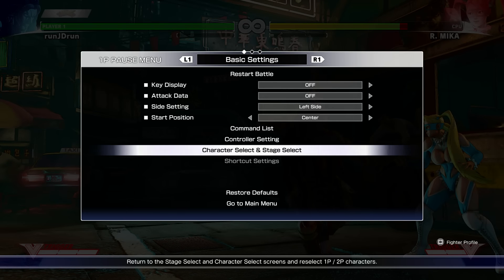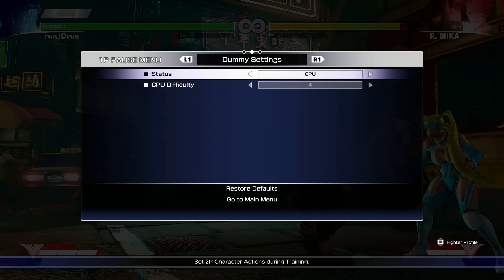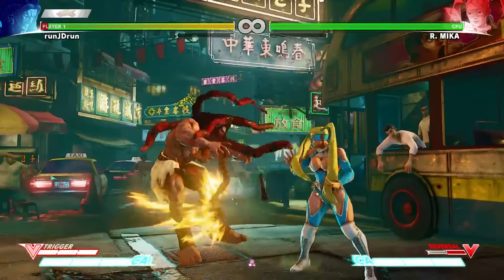Let's see - command list, character and stage restart, battle, dummy settings. CPU difficulty - let's just make them hard, who cares.